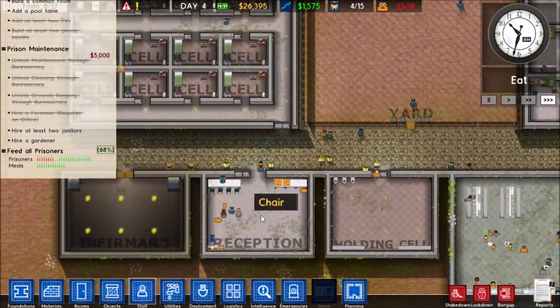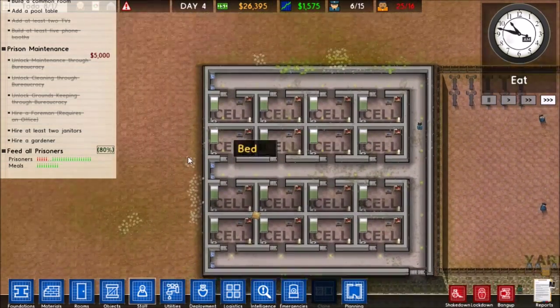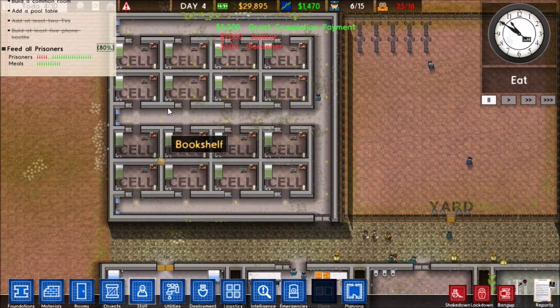Our guards really have their hands full right now — that's just because we're getting a huge prisoner intake. We need to go ahead and hire a gardener and two janitors.